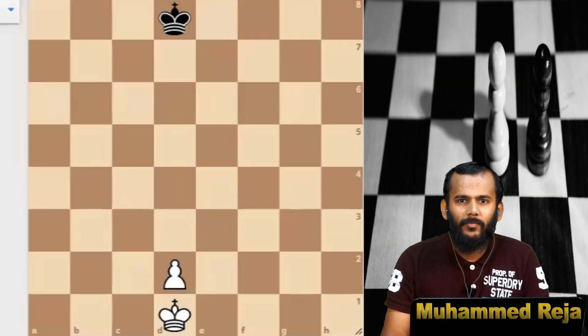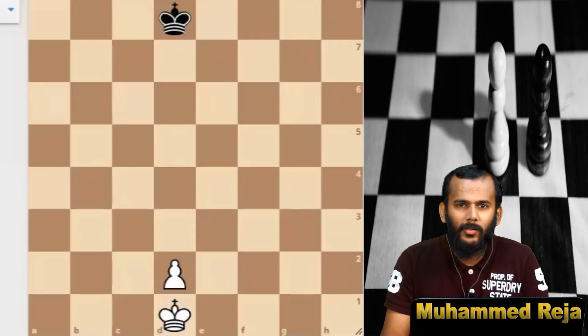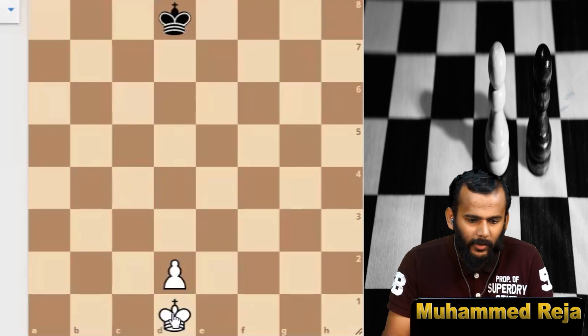Hi, I am Muhammad Raja. Today I am explaining some endgame positions. This is a king and pawn endgame, and white is going to win this position. Let us see how white is going to win.